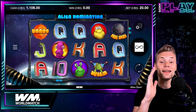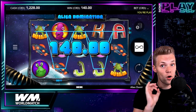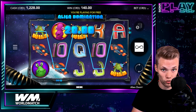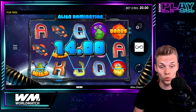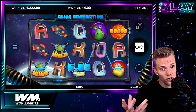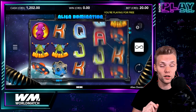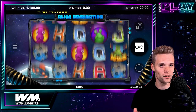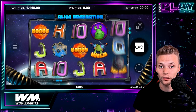The green alien is the highest paying symbol. The red planet with a bonus written on it is the bonus symbol that can trigger the bonus round. The main feature is the cascading wins feature where you can win multiple times with every spin. If you land a winning combination, the winning symbols will disappear and new ones will fall from above, creating more opportunities for wins. The cascading wins will continue until there are no more wins on the reels.